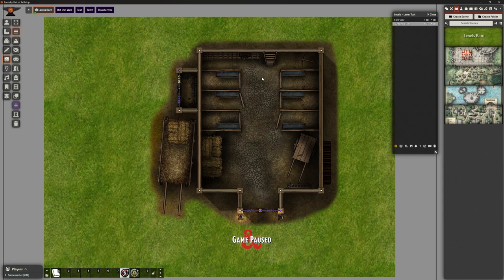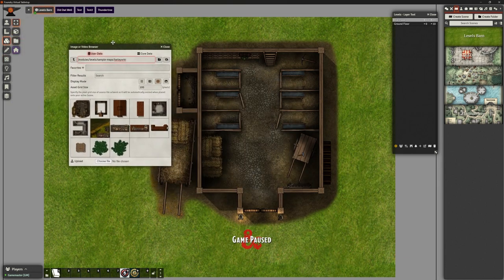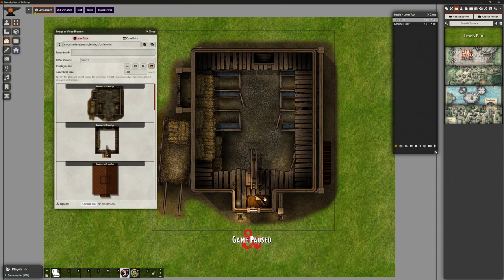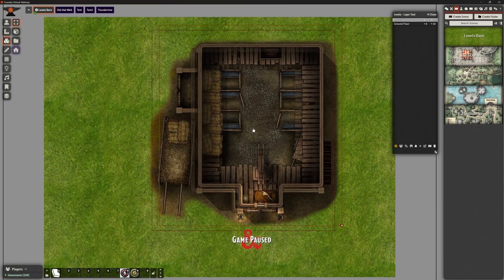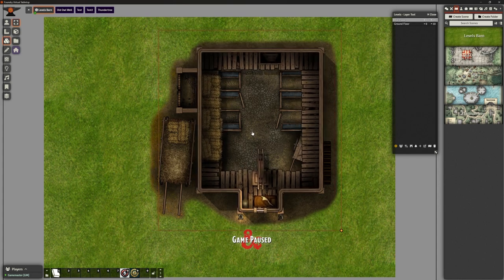Now we want to look at the upper floor. On the right-hand side in our levels panel we click on First Floor — all my walls have disappeared because there are no walls up here yet. We're now floating above the ground floor. We go back to our tile browser and find 'Barn Level Two.' I haven't placed it perfectly but I can move it — those posts line up and it's snapped into exactly the right place. We're now on the upper floor at the same scale. Beautifully done.